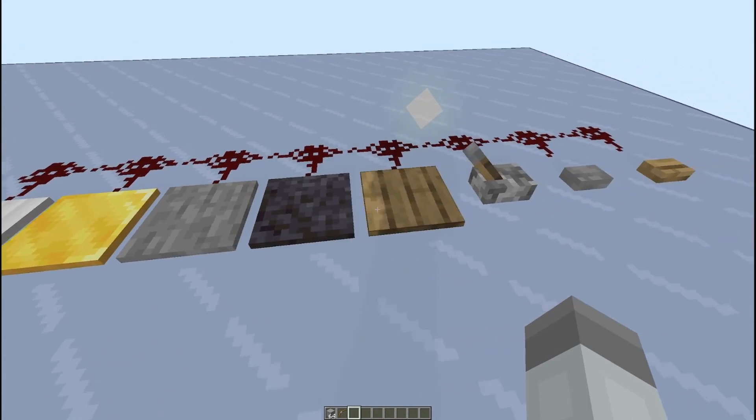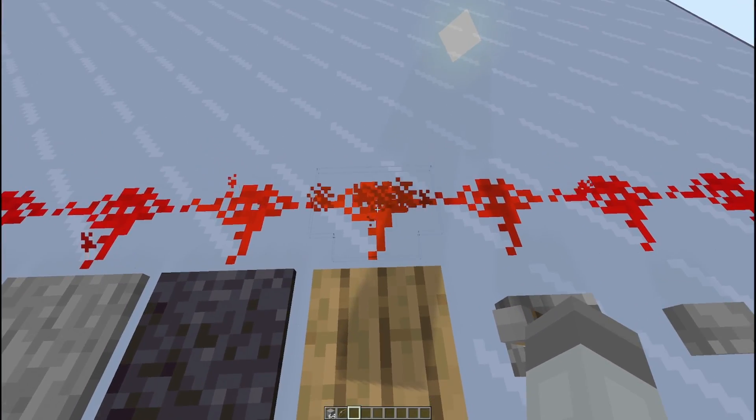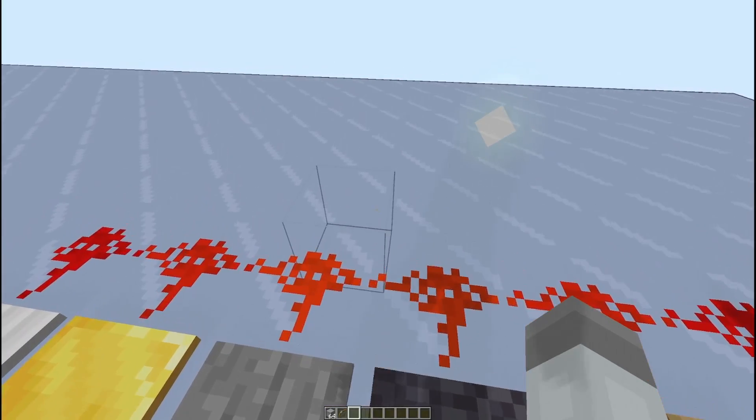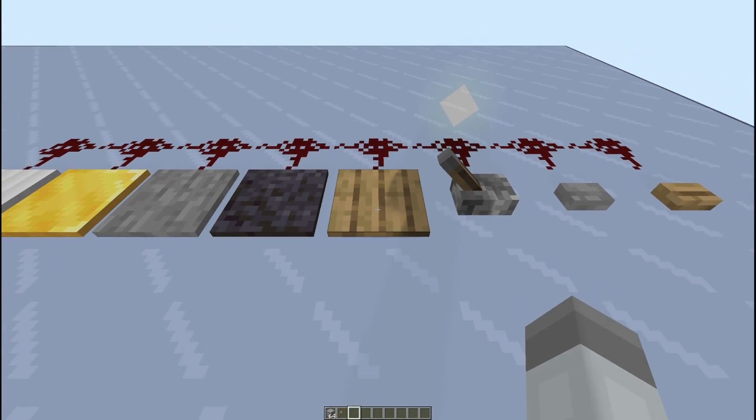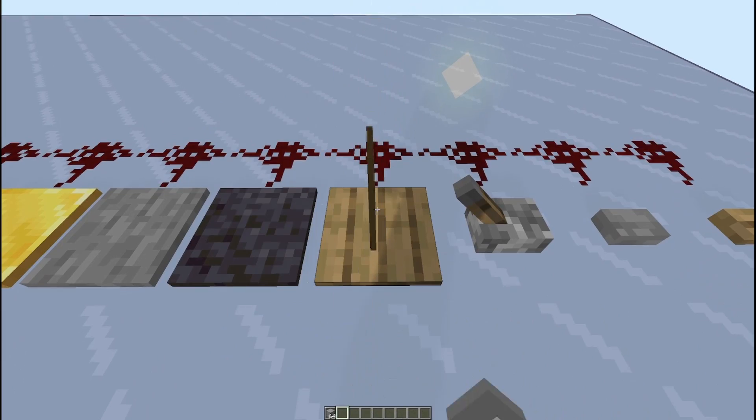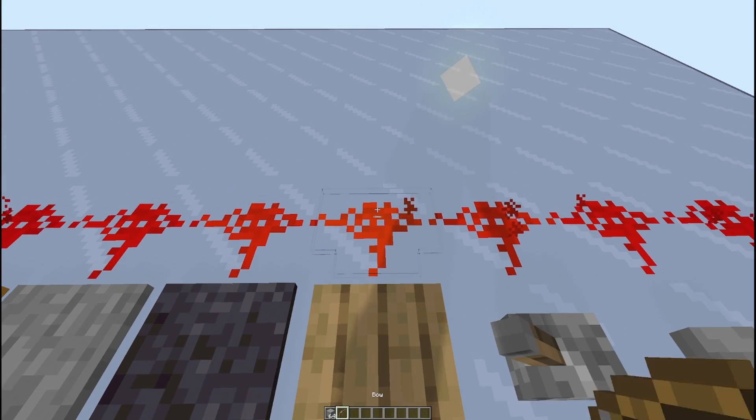The pressure plates have some options. When you stand on them, they turn on, and they all kind of work the same way as you walk on them. The difference is that a wooden pressure plate will activate with anything on it — whether that's you, a creeper, a bow, or any kind of item.